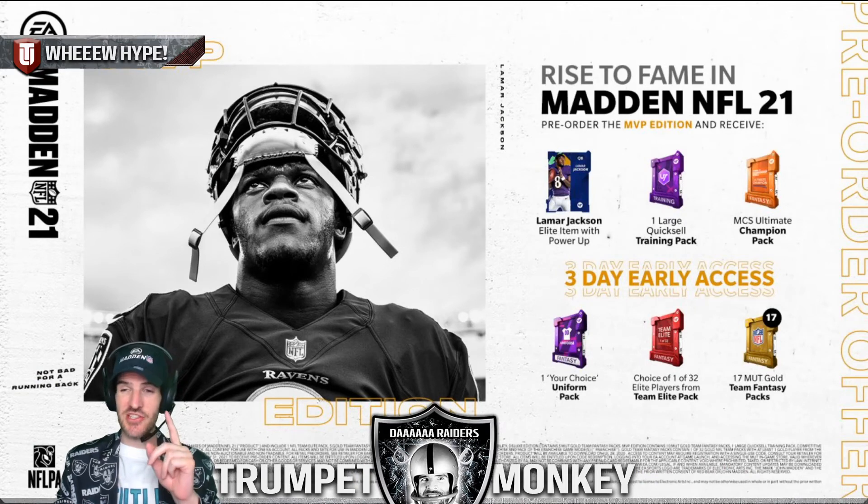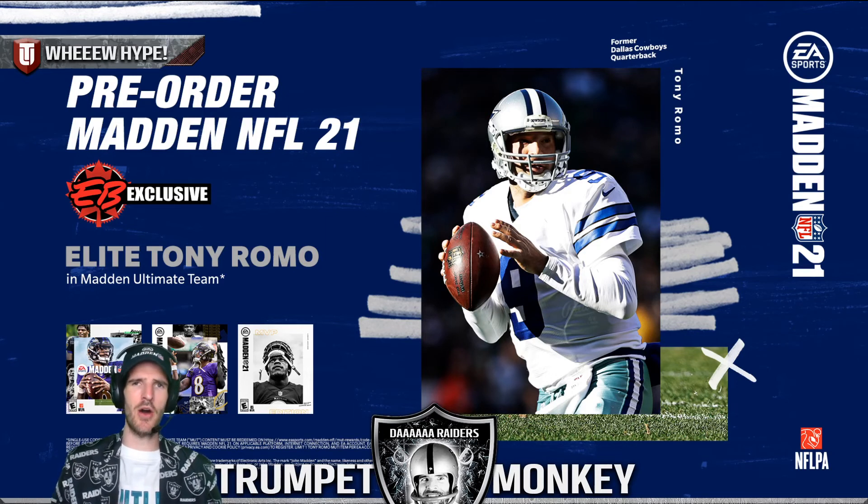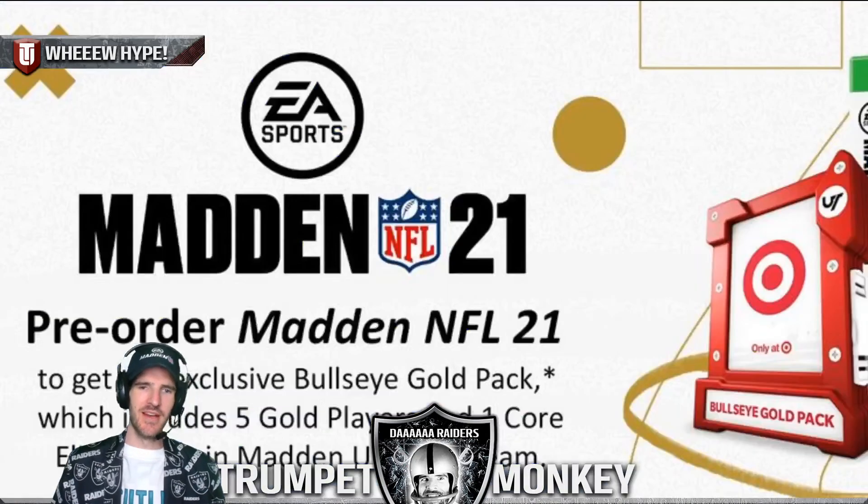You should have full access to all of your 17 gold team fantasy packs as soon as you get access, which is fire. If you go to EB Games — which is in Canada, and I think maybe Australia — you can get yourself an elite Tony Romo. Again, it'll probably be an 82, maybe an 84 or 85, but highly likely an 82.